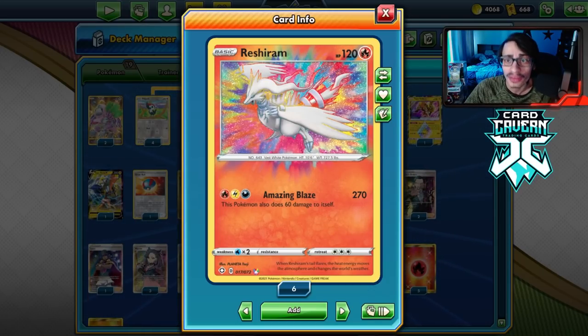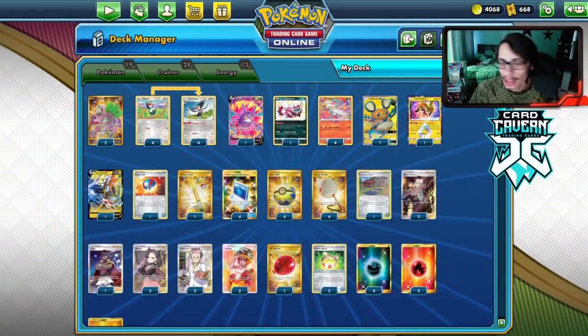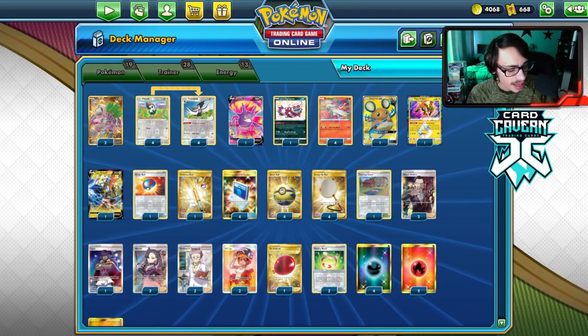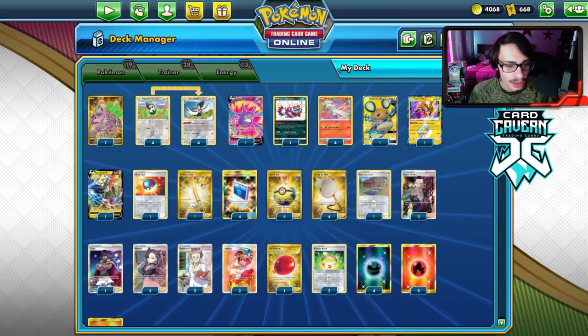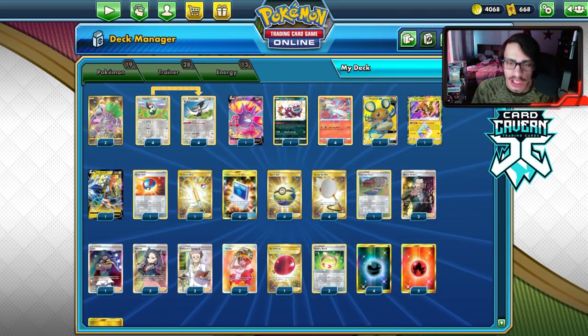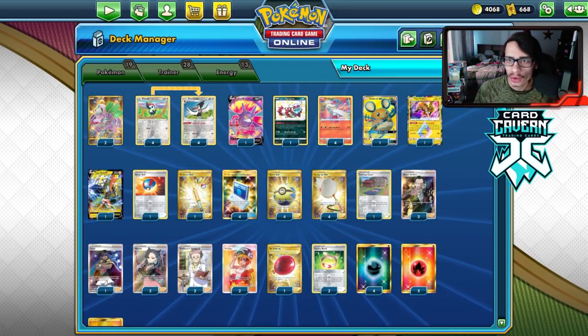Before the video, shout out to our sponsor Card Cabin TCG. If you're ever looking for any PTCGO pack codes make sure to get them over there. If you're still looking to pick up any Shiny Fates codes, get your Shiny Fates codes at Card Cabin - they'll be the cheapest. You can also get codes for Vivid Voltage, Darkness Ablaze, sleeve codes, VMax sleeve codes, and more. At checkout use my discount code LDF for a five percent discount on your order.